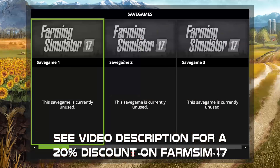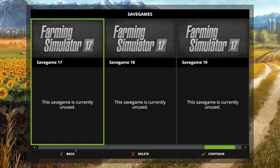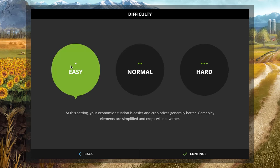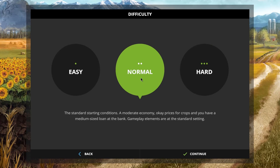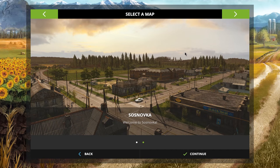I'm going to go straight into career mode and we're going to create a brand new game. We've got easy, normal, and hard — I'm just going to go normal on this. Then we've got two maps to choose from in the base game: we've got Soznovka and we've also got Goldcrest Valley.